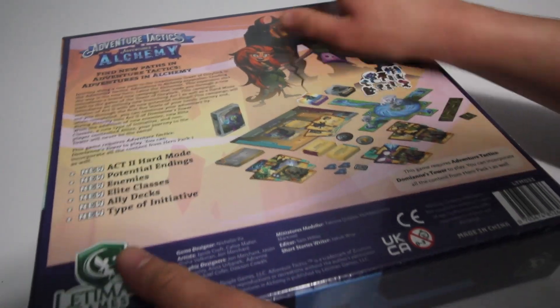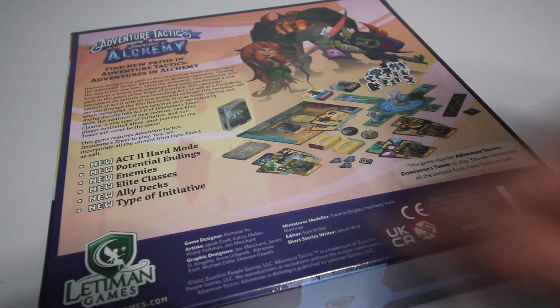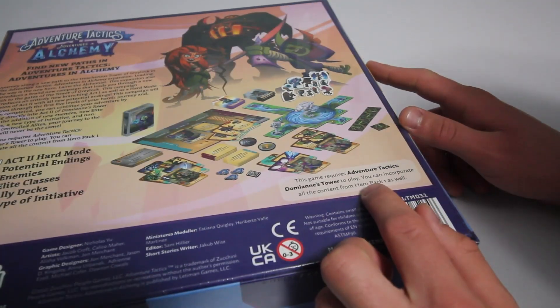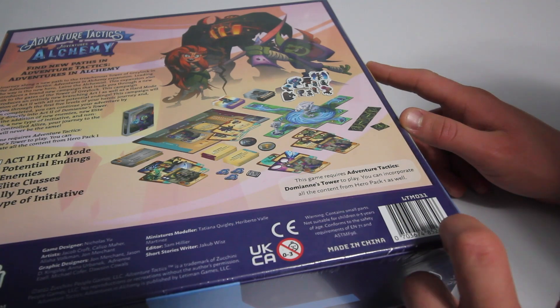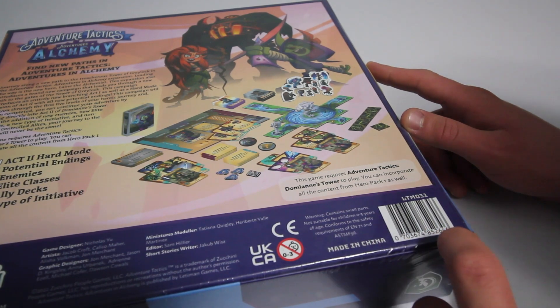We can see it's going to have a new Act 2 hard mode, new potential endings, new enemies, new elite classes, new ally decks, and a new type of initiative. This game does require Adventure Tactics: Damian's Tower to play. You can incorporate all the content from Hero Pack 1 as well. So that's very cool.